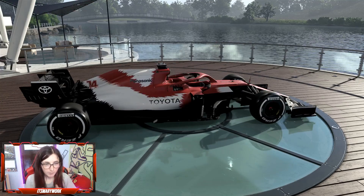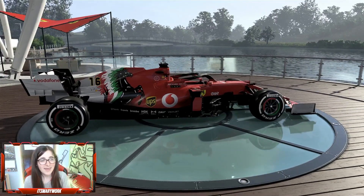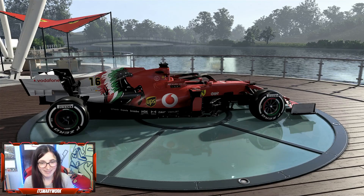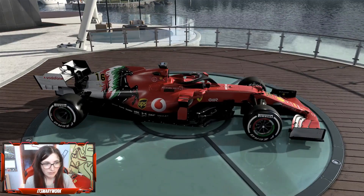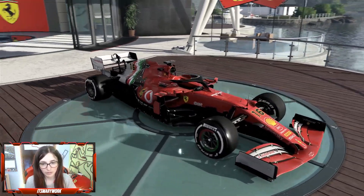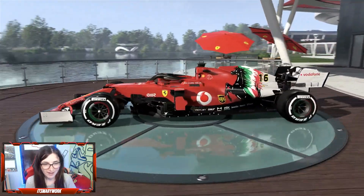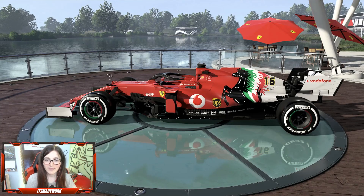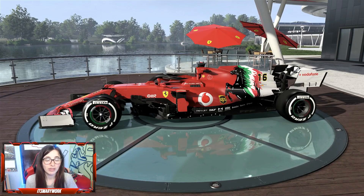Moving on to Ferrari. This looks really nice. Serious question — why has Ferrari never put the prancing horse on the side of their car? It would look amazing. I still love the Italian flag wheel covers. The prancing horse on the side, the white rear wing, white touches on the front wing, and a bit of an outline on the number makes it stand out. Still got Vodafone as the main title sponsor. It's like a shadow of the Italian flag behind the prancing horse — a really nice touch. Sometimes it's all in the details.